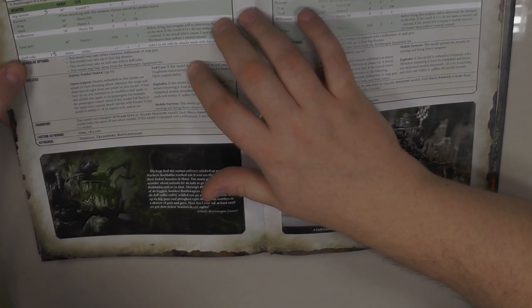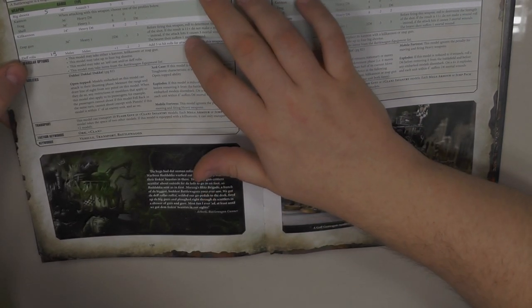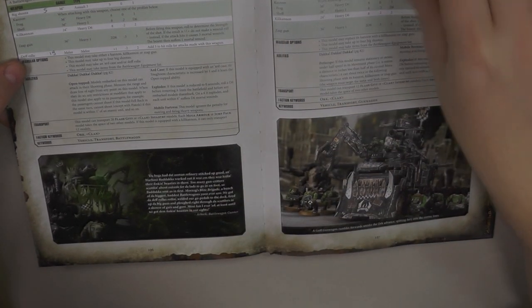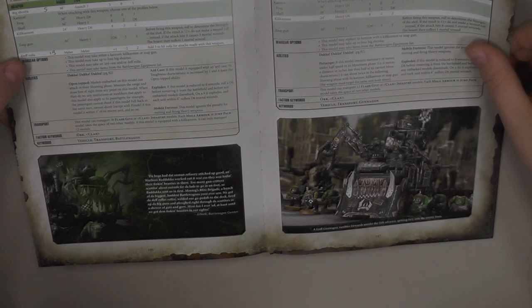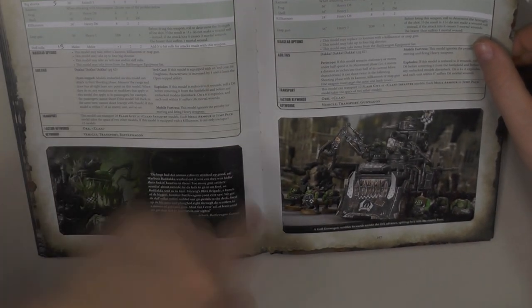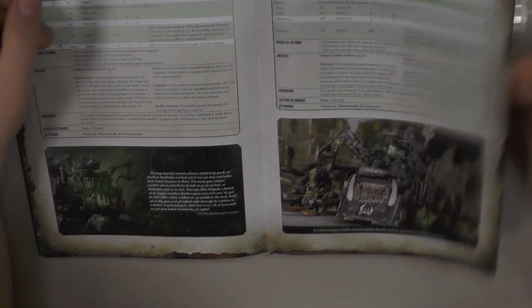The Battle Wagon has 12 move, so you can hide it somewhere, then move a bit and shoot with the Tankbustas, then shoot again with the Tankbustas. So it's really, really good.